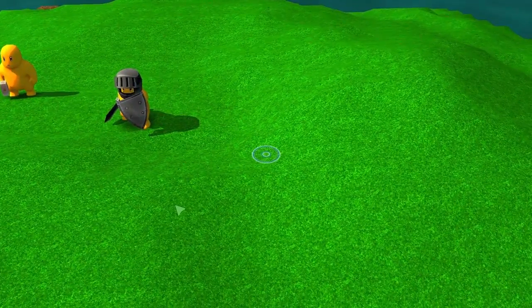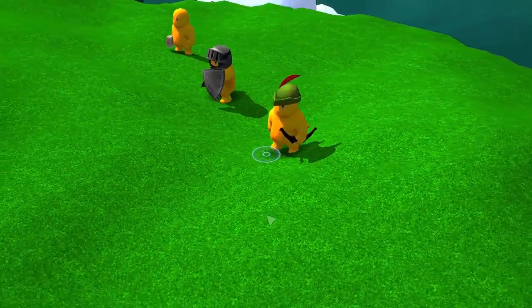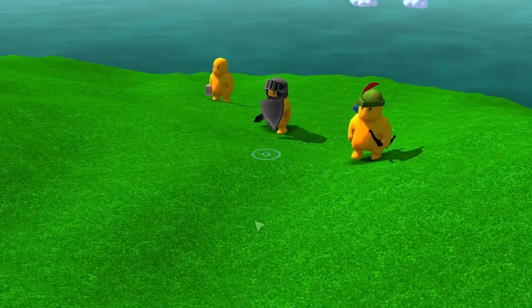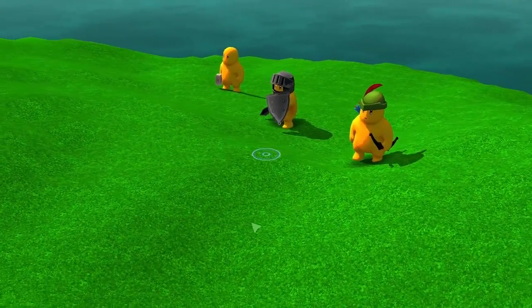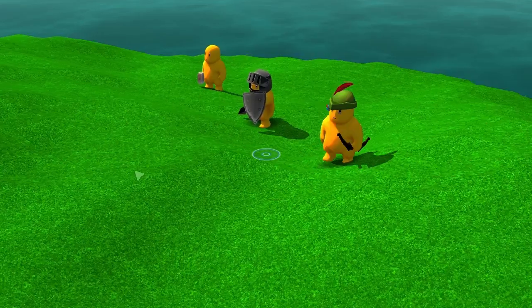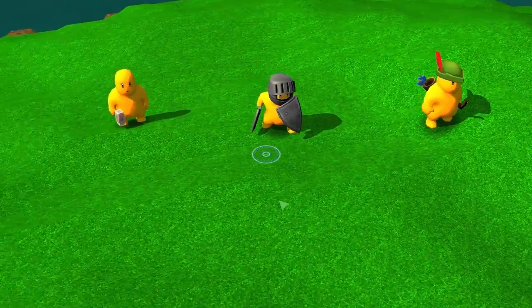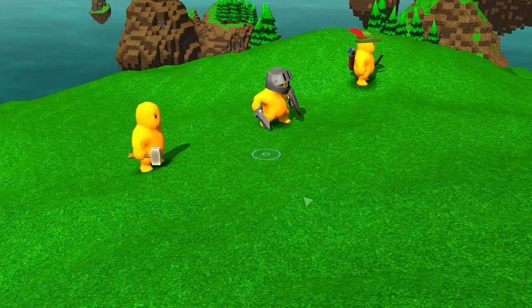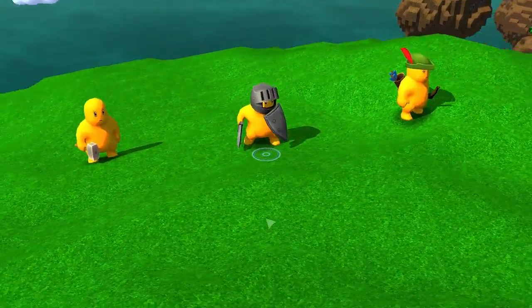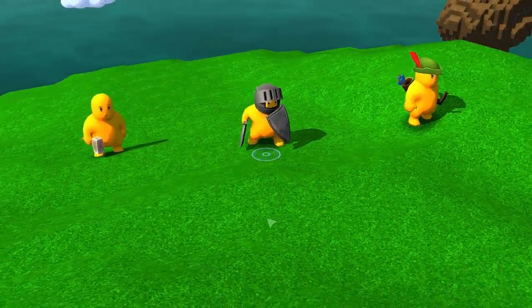And this is the archer. I'll explain how our system works — it's not a system with classes, it's a system with items and tools. The archer has a bow and a quiver, but if we give that to the worker, he becomes an archer. And if we give him a sword, he becomes a warrior. The tools he uses define his tasks and his abilities.